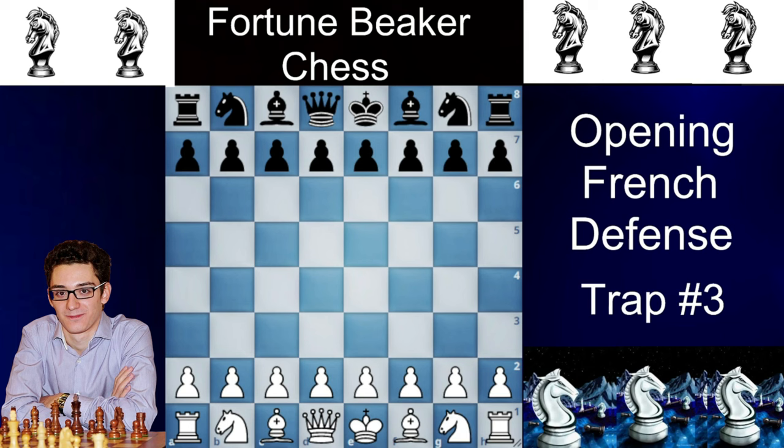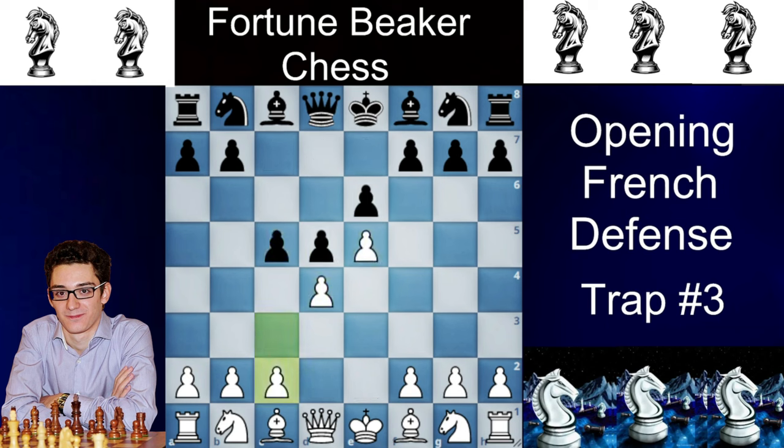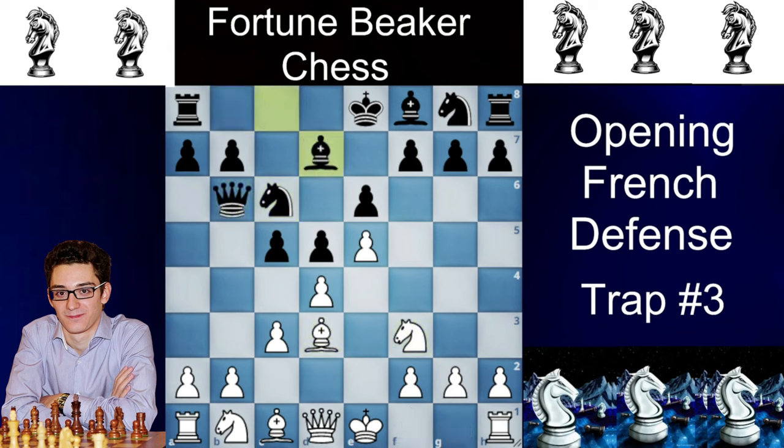If you're enjoying the video, please like and subscribe to show your love and support. Now trap number three is in the same position as trap number one, and even a titled player has fallen for this. So let's dive in: e4, e6, d4, d5, e5, c5, c3, knight c6, knight f3, queen b6, bishop d3, bishop d7, pawn takes, bishop takes, then castles.